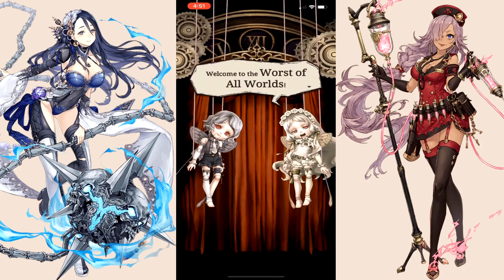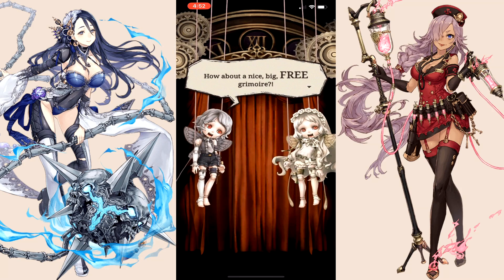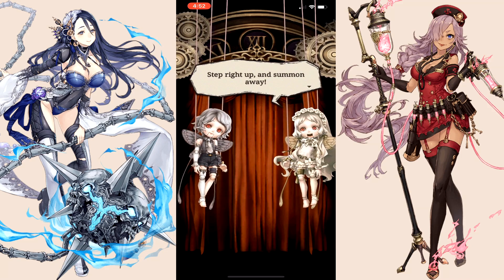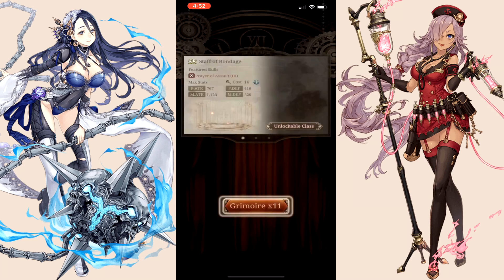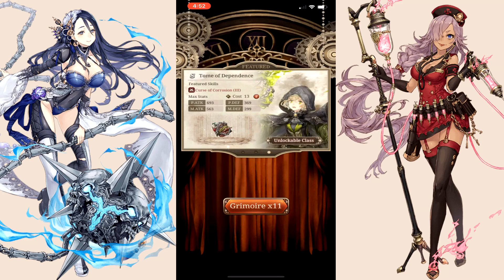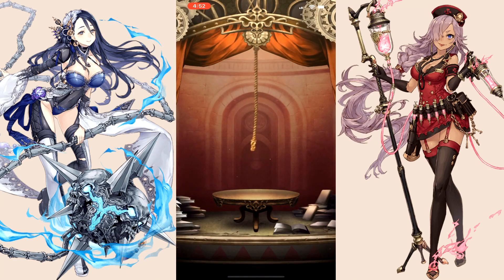Sinoalice has finally dropped globally, you can finally have some fun and understand what these players have been saying for the longest. If you're coming from the Japanese version, there will be some differences. One of the major things is the re-roll is so easy in this game. As you can see right here, all you gotta do is press a button and you're getting times 11, so you don't even have to worry about getting lucky and pulling an extra rare item.